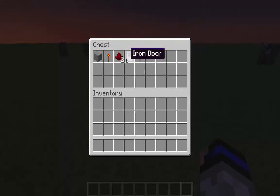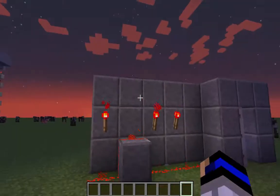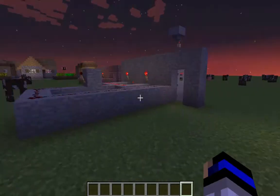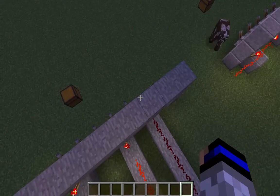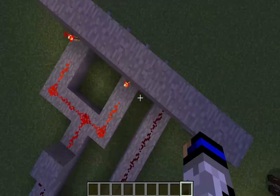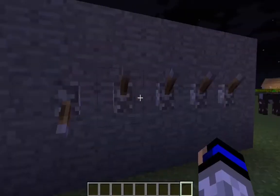This iron door is just one iron door - it's pretty simple. I'm not going to show you the tutorial here. This one is the one I used in my bank - actually it's the one I'm using in my ATM, not bank.